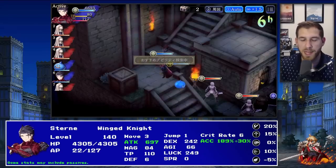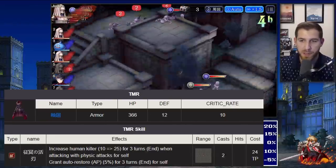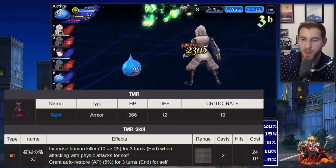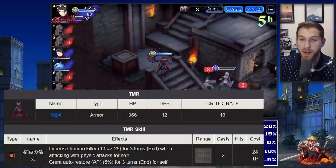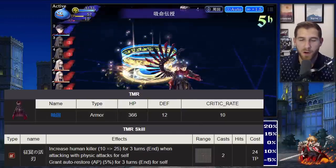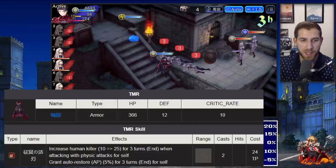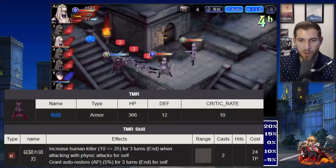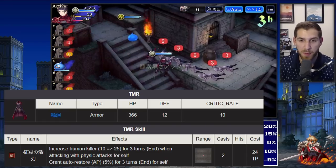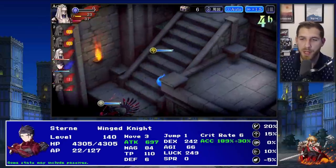For equipment, his TMR is an armor I actually really like. The effect gives single target increased human killer 25% on physical attacks and auto restore 5%. In PvP, combining an auto restore with an offensive boost is very powerful - especially with the acquired AP up support and in-kit AP consumption reduction we're seeing. It's a good TMR but not so good that you should be pulling for him just for it.